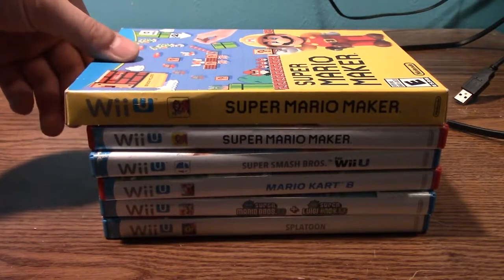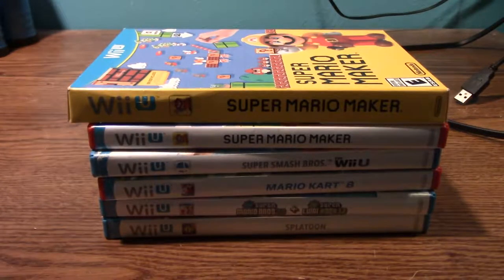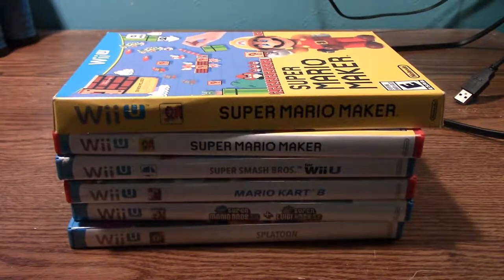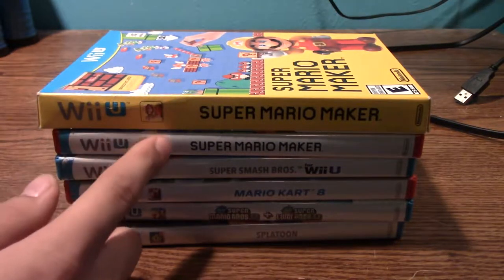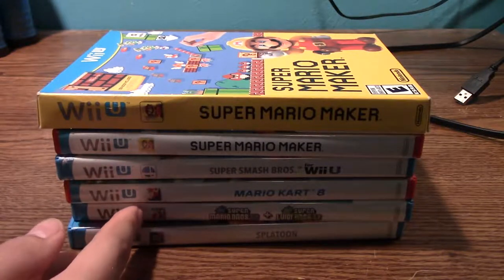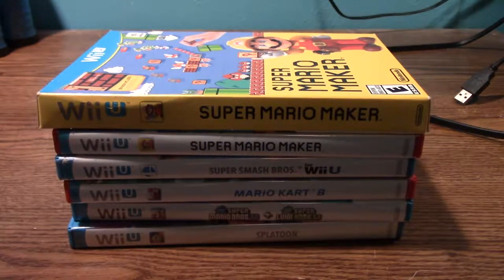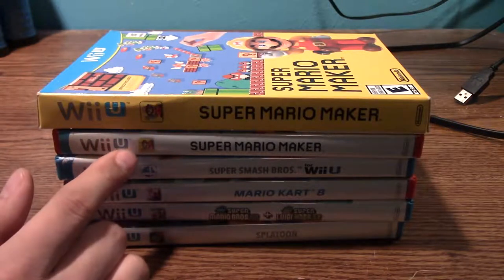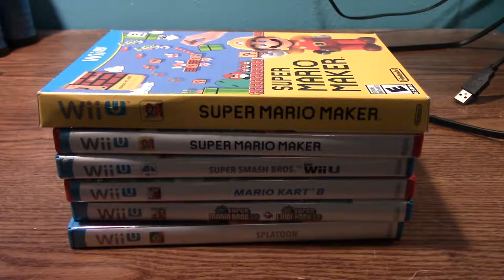Let's go through this stack. Before I break away the stack of these Wii U games, I want to count how many I have. These are both Super Mario Maker, so: one, two, three, four, five — because one comes with two games: New Super Luigi U and New Super Mario Bros. U. So counting again: one, two, three, four, five, six — six physical copies of Wii U games. Plus one digital copy of Super Mario 3D World, that means I have seven Wii U games total.